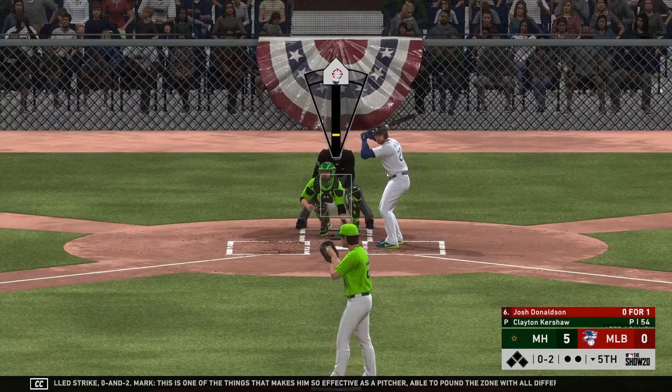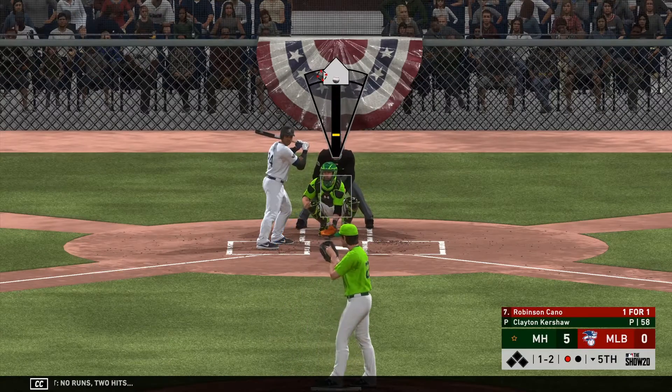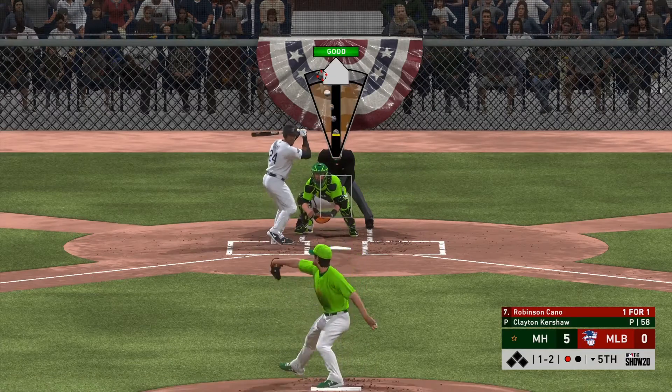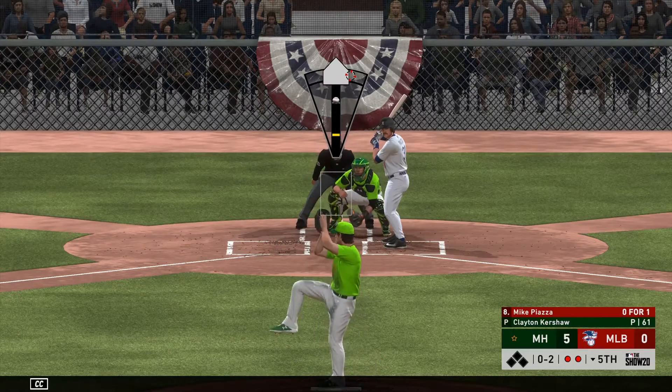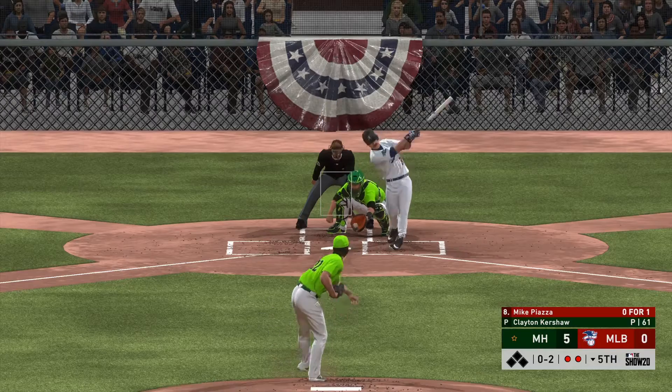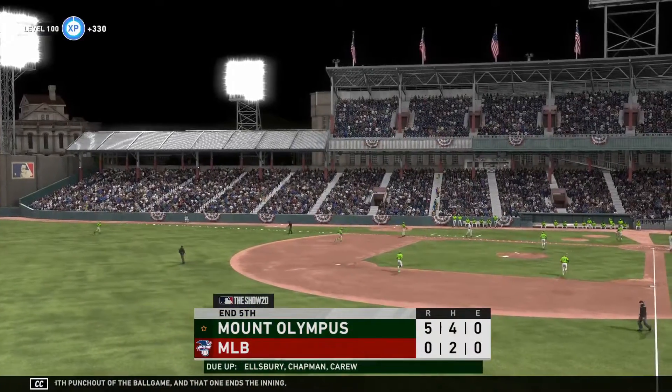This is one of the things that makes him so effective as a pitcher — able to pound his two hits. No errors thus far for the American League. Good bite to that. And he struck him out — his eighth punchout of the ball game, and that one ends the inning.